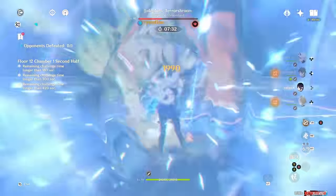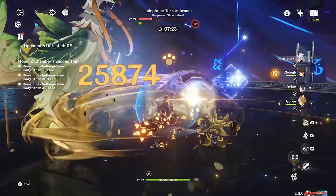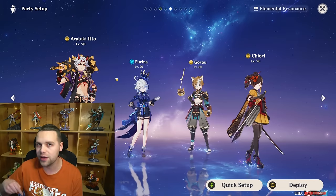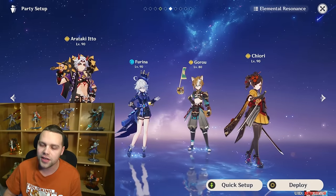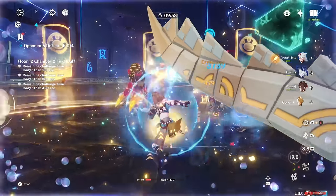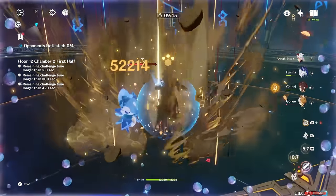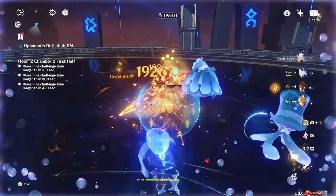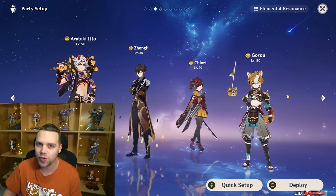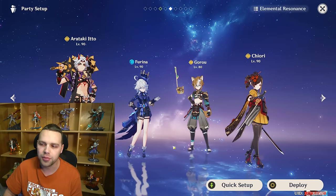Yoimiya does require a lot of energy recharge to keep her burst up. I found myself using her C1 even with Favonius, but it's definitely doable without. The next team was recommended to me by Jaystern, who I also learned Itto's combos from — definitely check him out in the description. It's Itto with Furina. Gorou is built on a healing build with lots of defense, maybe even healing bonus, and he will be healing off some of the damage that Furina takes away. The key with this team is to never get hit, because if you take too much damage, Gorou won't be able to get you back over 50% very easily. My rating of this team is scuffed out of 10 — it technically works, but I would never recommend it over the standard Mono Geo comp, which is much more consistent. There are better things you can do with your Furina.